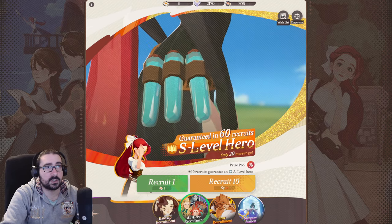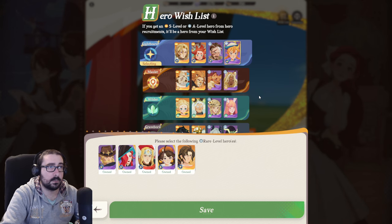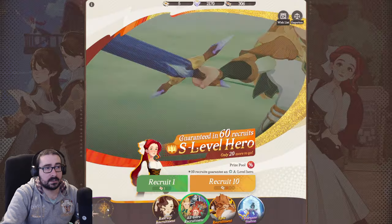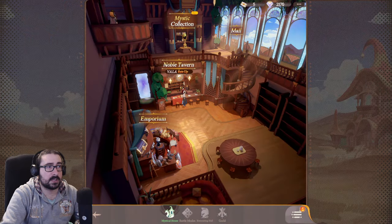On the standard banner, you can do a Wishlist where you select each faction and which character you would like to get. So if you're done with a character and want to focus on someone else, you can do this — for example, Lucius will not appear anymore if you deselect him.